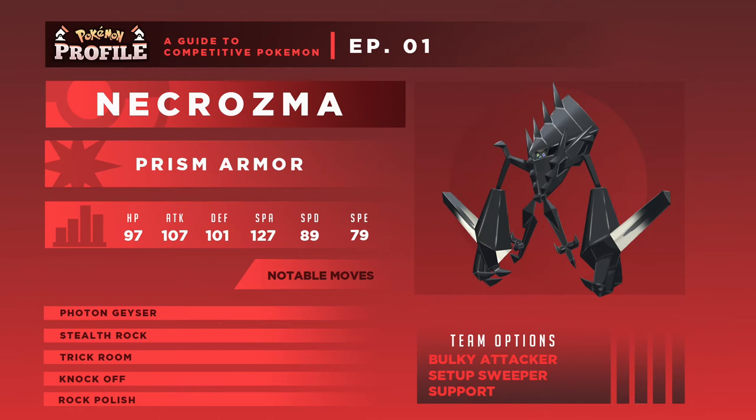Looking at its offensive stats outside of bulk, you've got 107 Attack and 127 Special Attack. Your Special Attack is really high, but you also get access to Swords Dance, which boosts your Attack by two stages, letting you hit things incredibly hard really quickly.